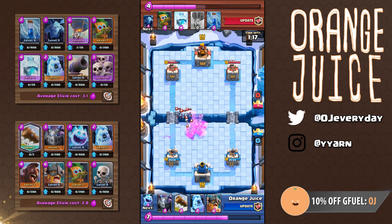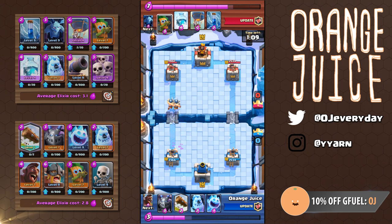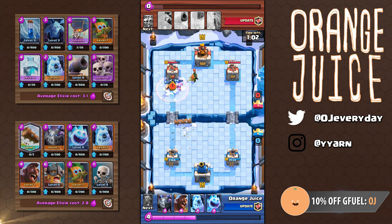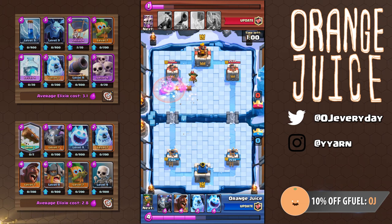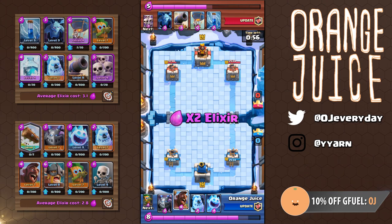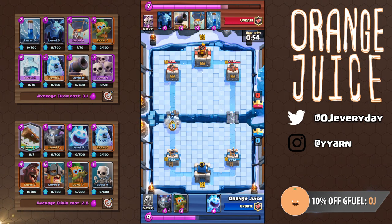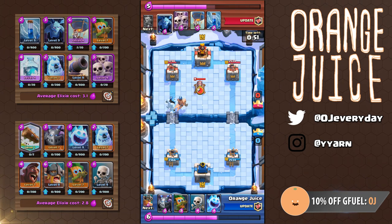Knowing his skeleton army and ice golem are out of rotation, I played elite barbarians at the bridge. He successfully defends my elite barbarians with a dart goblin freeze combo, cycles back to his ice golem, and no elite barbarians touch his tower. I was a bit hesitant to play the log, so his dart goblin did do quite a bit of damage to my barbs. Now I know his entire deck is a balloon freeze, so I have to make a conscious effort to space out my dart goblin and mega minion when taking out his balloon.